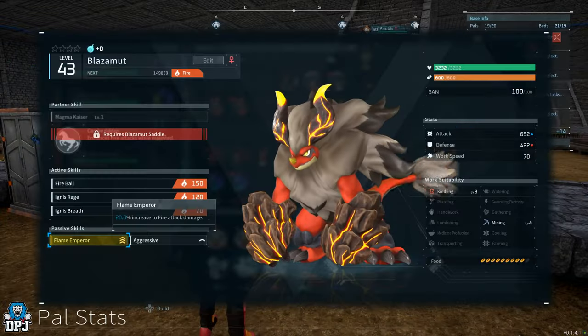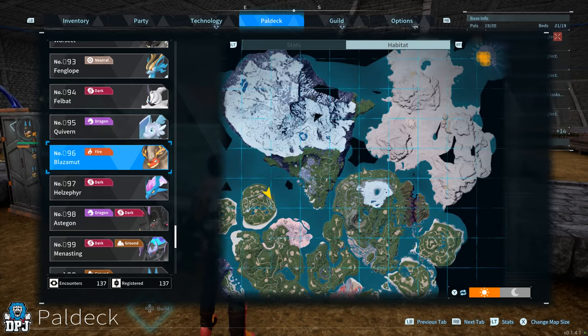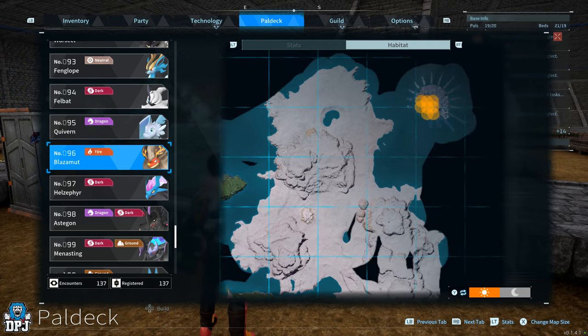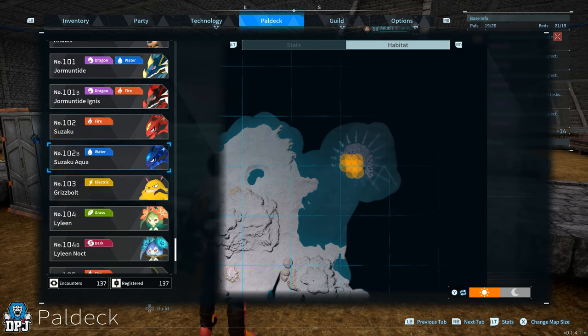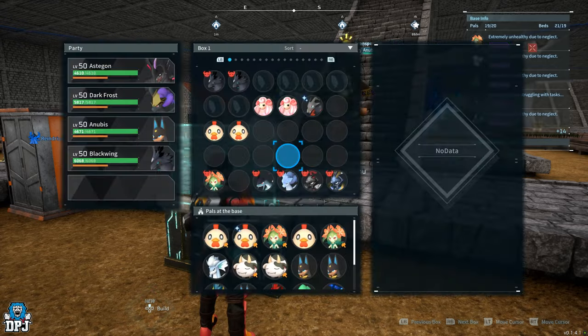And lastly we have Flame Emperor, exclusive to Blazer Mods - you can find him right here on the map - and this gives a 20% increase to fire damage dealt. And there we have it - all exclusive passives and secret skills within Palworld. Do what you gotta do to get these and add them into your breeding catalog. If you enjoyed the video, leaving a like really helps out. If you want to see more Palworld be sure to subscribe, and hopefully I will see you on the next one.